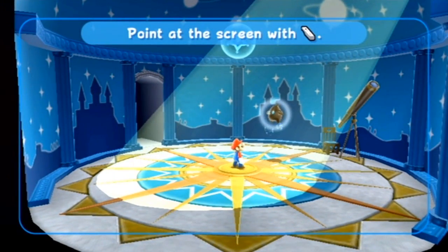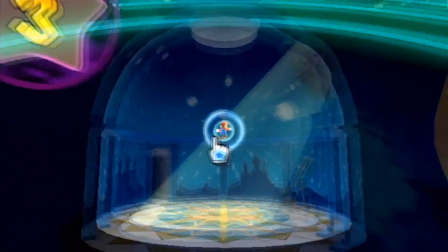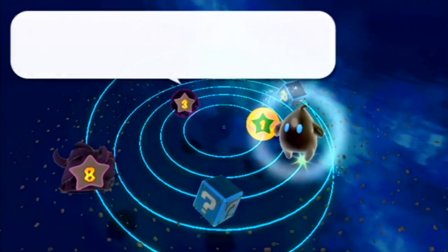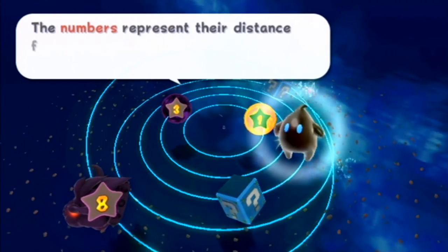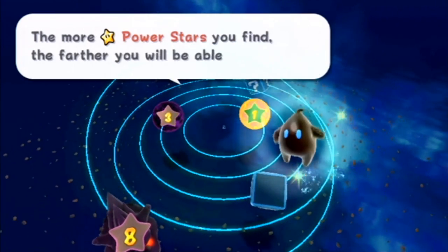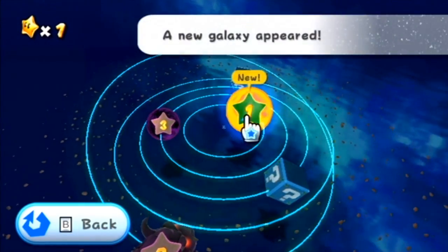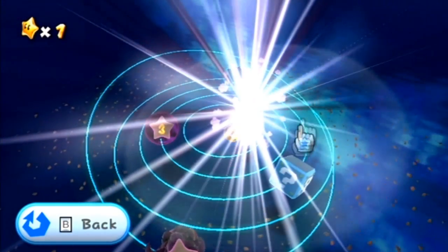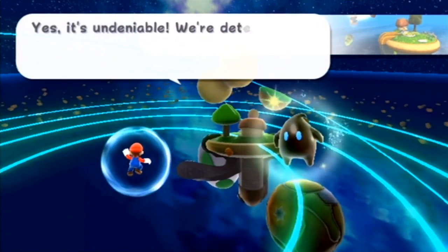So it looks like this is how we are going to be accessing the galaxies. We have to make our ways inside of these weird looking places and then from here we will be able to latch on and we've made it to our first galaxy. These are the galaxies that can be observed from this dome. The numbers represent their distance from the observatory — the bigger the number the greater the distance. The more power stars you find the farther you will be able to travel. So we can start right here. A new galaxy has appeared. Let's go ahead and get this started and make our way to the first world — the Good Egg Galaxy.